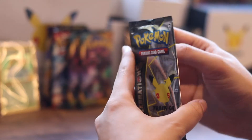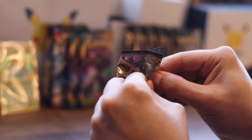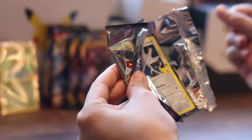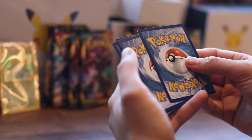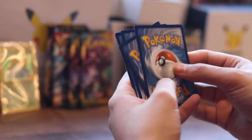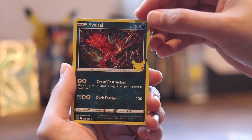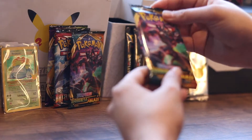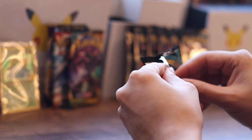Pack 4. Dialga - nice. Base set... actually no base set. Dialga, Yveltal again, Lunala, Cosmog. No base set. I'm going to switch to Darkness Ablaze. We pulled a Venusaur first pack - that's pretty nuts.